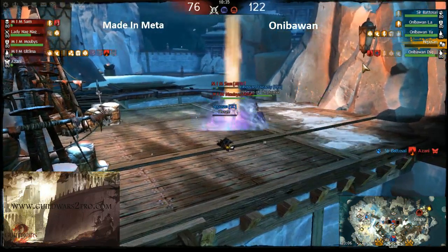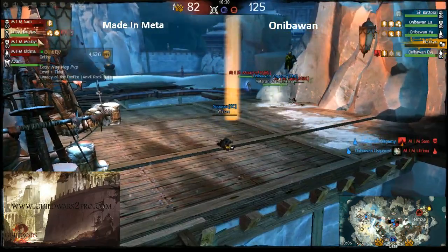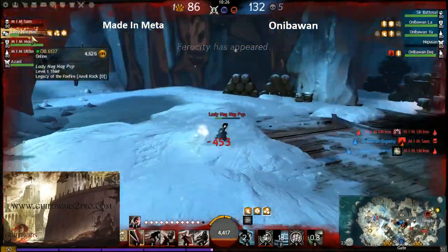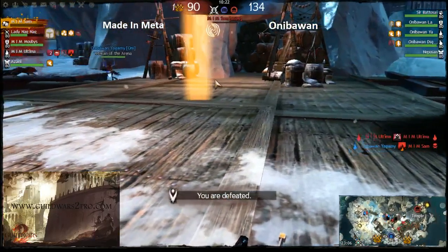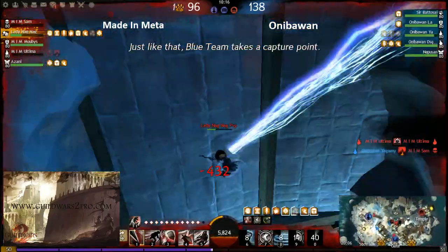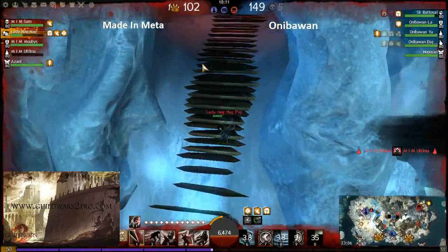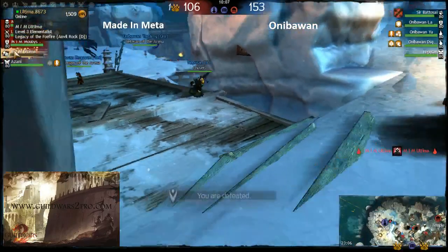Yagami the elementalist was here right in time. The guardian had blocks but still got a successful stomp on the necro — a half-win in this game. They can practically outnumber enemies now. The thief fell down because he was really low HP. If he'd stayed back, he would have simply died.